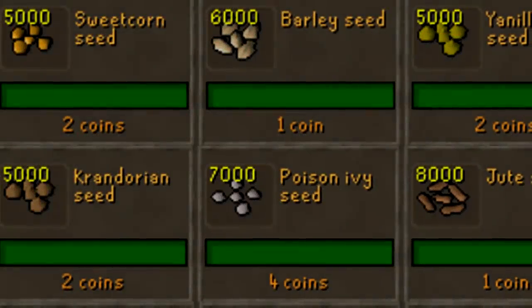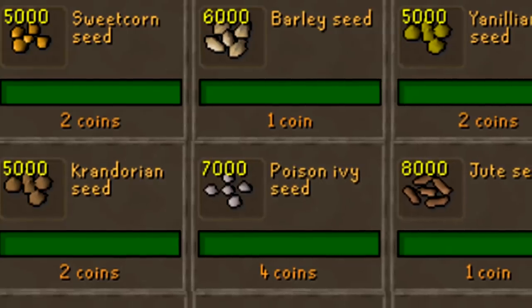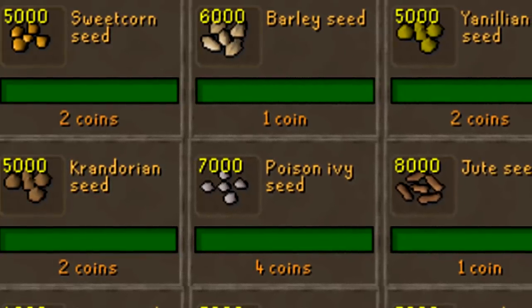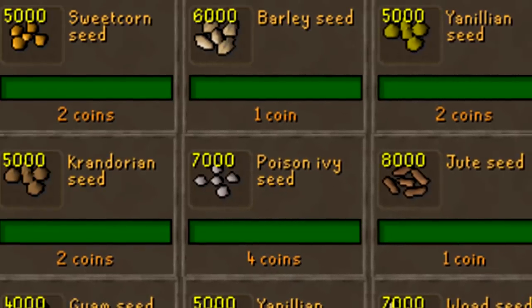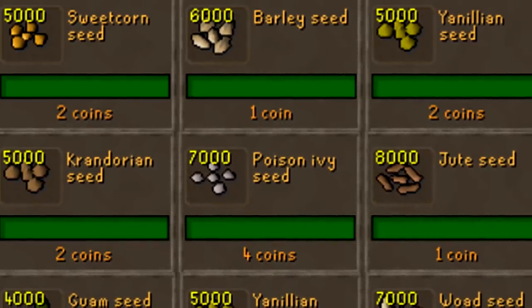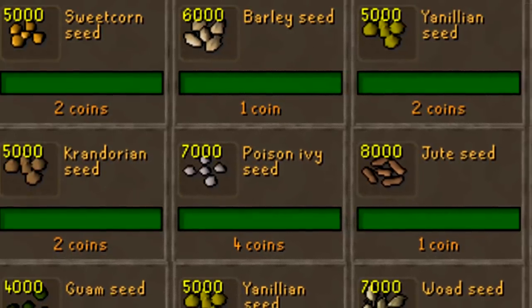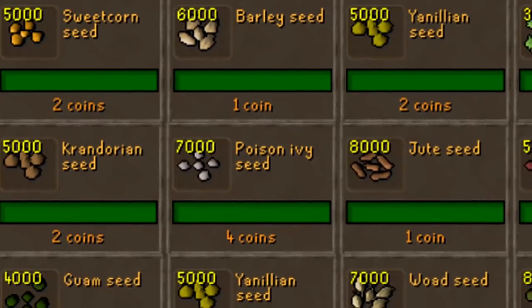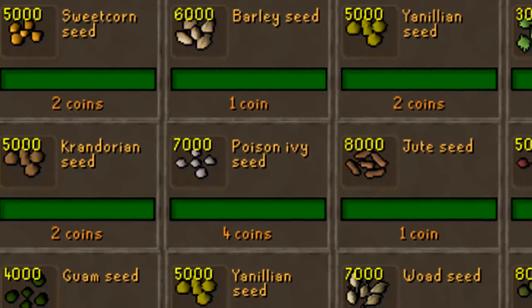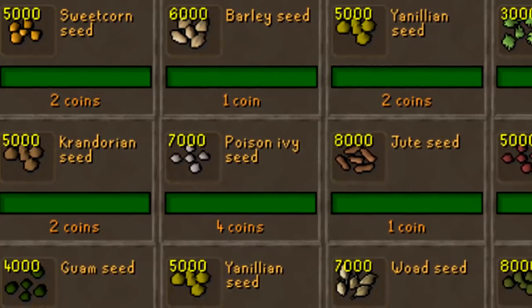Hello everybody and welcome back to a brand new video. Today I wanted to talk about Old School RuneScape Penny Stocks. Now this is just a name I have assigned them — I don't really think these items reflect what actual penny stocks would be in real life, however that is just what I'm going to be calling them. To me a penny stock in RuneScape is an item that costs less than 10 GP, has a fair bit of volume, and is still a desirable item. Often they will be obtained by accident as a result of training a skill or combat.